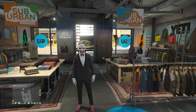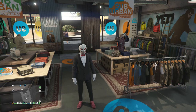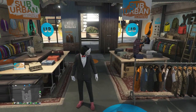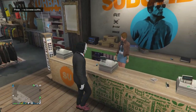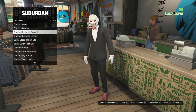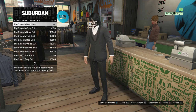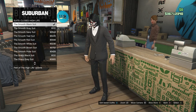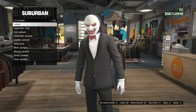For the second outfit — the Saw outfit — sadly Rockstar doesn't have the real Saw mask, but this is the closest I can get. Go to the front counter at the clothing store, scroll down to slot 5 which should be High Life, click on it, and buy the Smooth Black Suit on slot 1. Equip that on your character, back out, and head over to your tops.